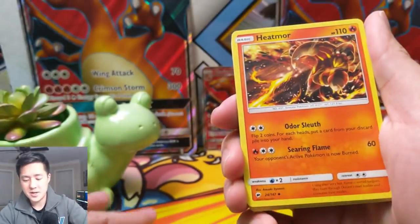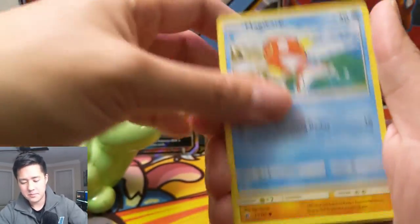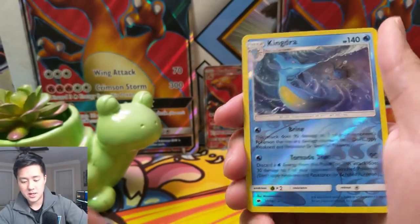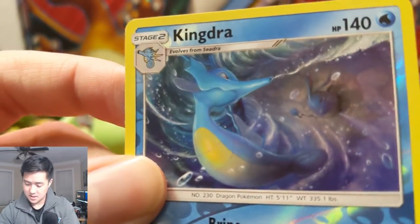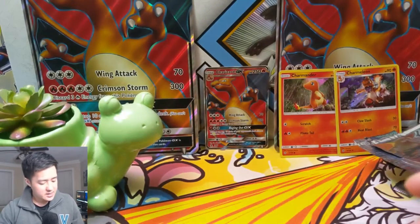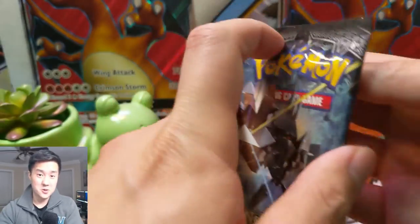Let's see — we got a Metal Energy, Heatmor, Weakness Policy, Poipole, Magikarp, Mudbray, Alolan Rattata, a Pumpkaboo, Counterfeit Kingdra — that's a pretty cool art, Kingdra, who's he fighting? Can't really tell — and then a Lucario, another holo. Solid pulls for Burning Shadows, but there's only like one or two cards we're really looking for.